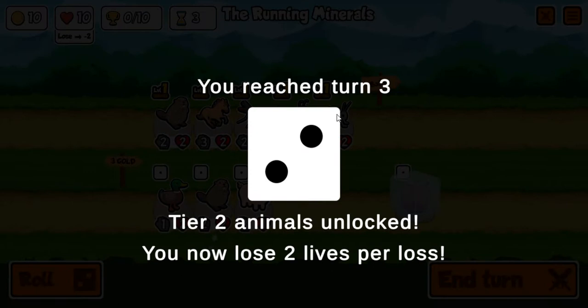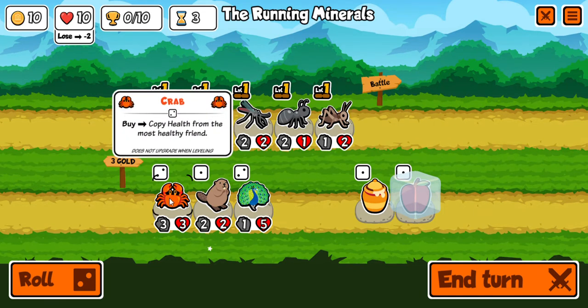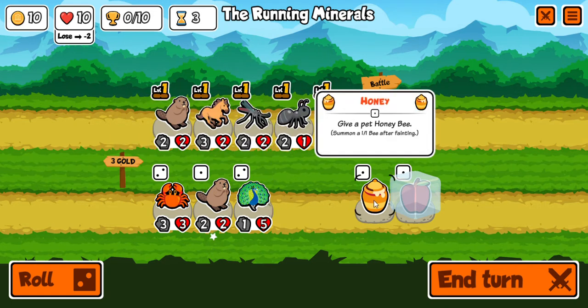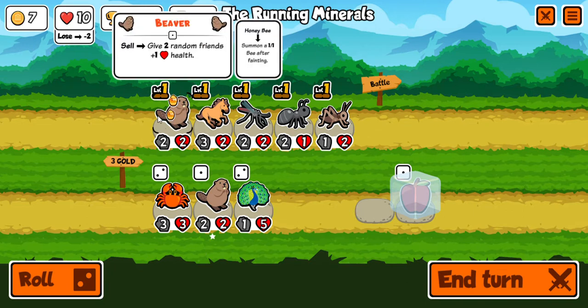Now we're on turn three — tier two animals are unlocked. Now lose two lives per loss. So we got ten health, and if we lose a round, instead of just one heart we'll have only eight. We got a tier two animal — crab, peacock. I'm going to give the beaver the honey, so if he dies a bee will appear.